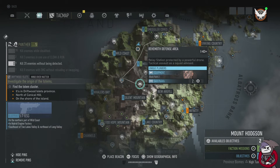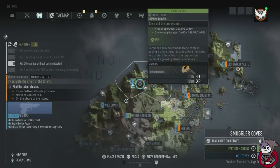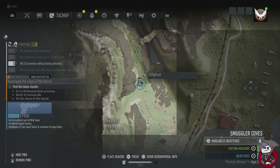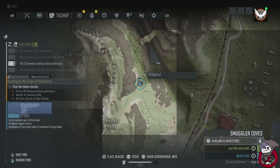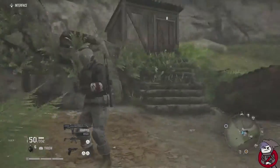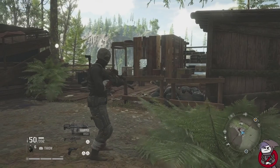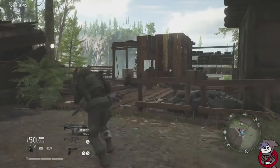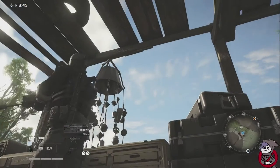Without further ado, let's get right into it. We're going to start over in Smugglers Cove — there are actually going to be two of them over here. The first one is going to be on the west side of Smugglers Cove, kind of towards the middle, more towards the left. I'll zoom in for you — it's kind of over by Cemetery Forest. There's going to be a question mark if you haven't been there, or an eye if you have. Once you get to the area where the chest is, it's going to be like this deck area with a bunch of sheds. You're going to be looking towards your northeast, more towards the north, and when you come around the corner — there it is, good old wind chime.